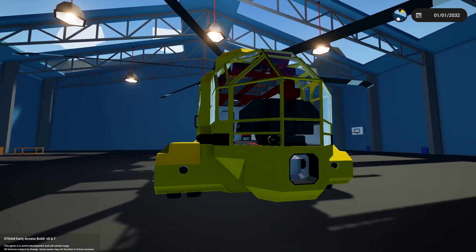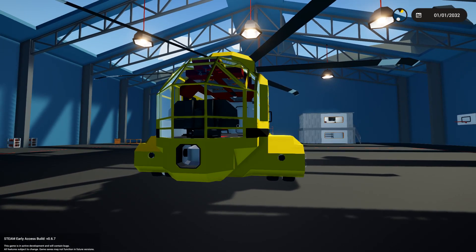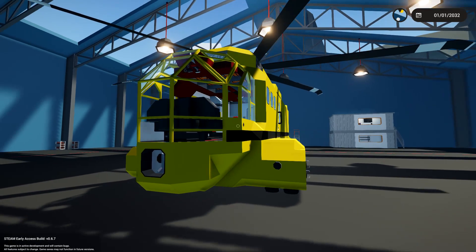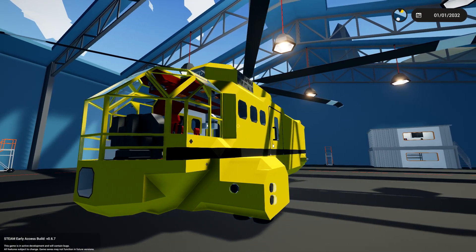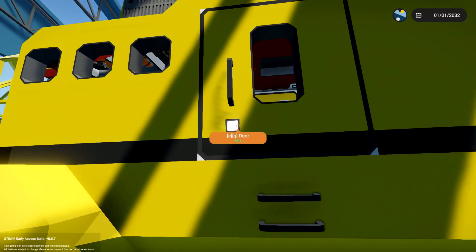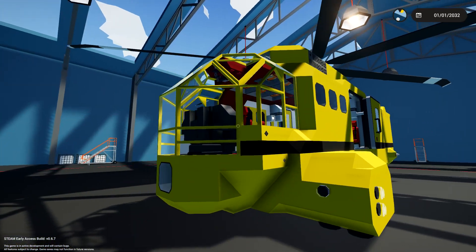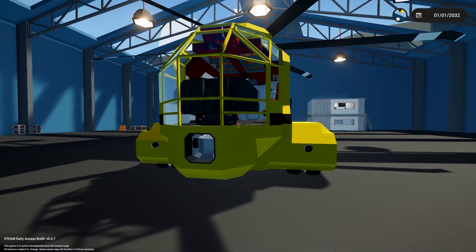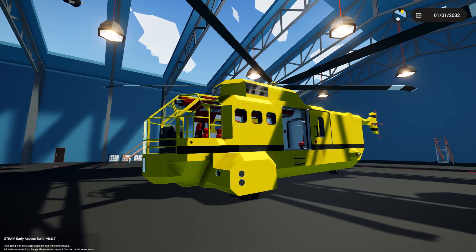This is the first thing we're going to be testing today — the first helicopter, unless you count the VTOL. This is a DDS Crew Transit and it's built by Lance. Let's have a little look on the inside and we'll have a little walk around. We'll also see if it can carry all the cargo. The outside looks pretty good so far. Let's get inside and check it out.